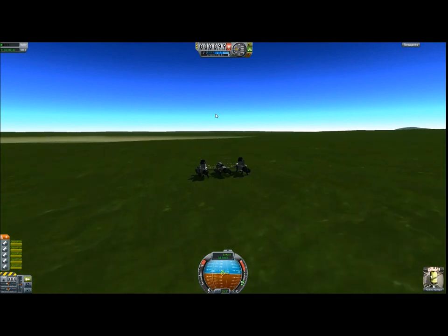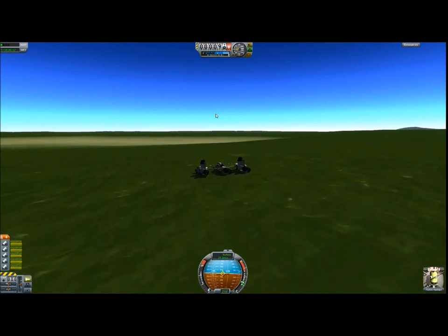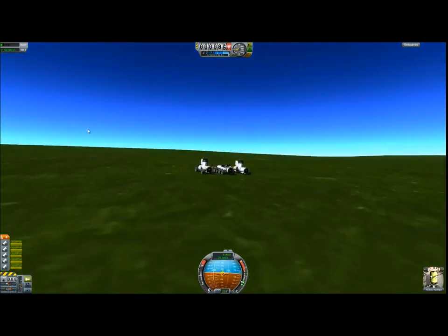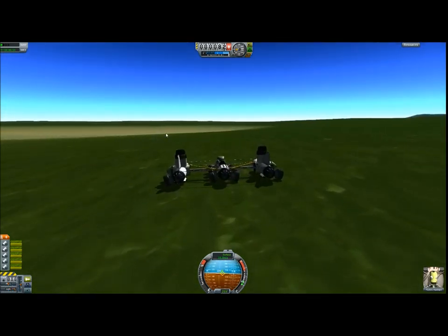Why 30? I choose 30 because with wheels only you can get up to 23–25 meters per second, and if you go harder, at a certain point it will break or fly off the whole craft. If you stop at 30 you can land pretty easily at a normal speed without losing any wheels.